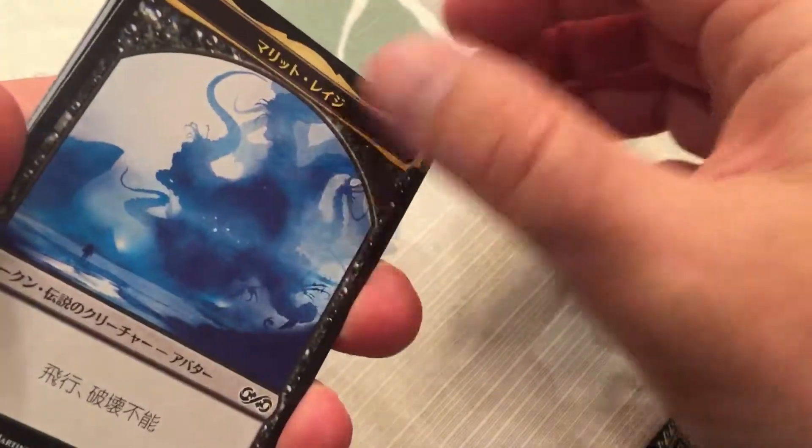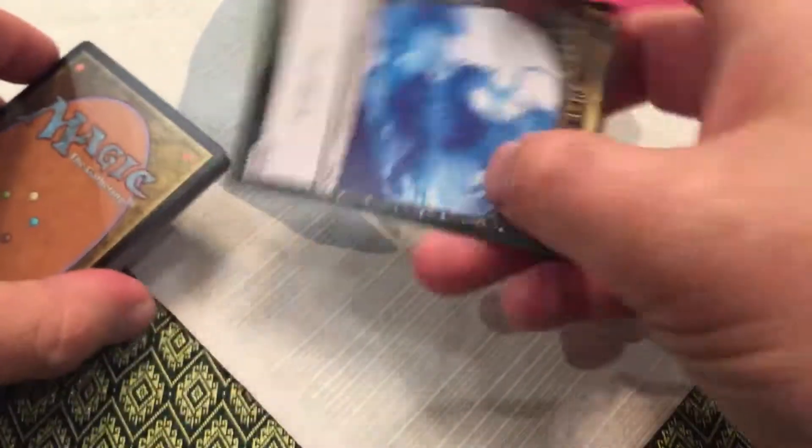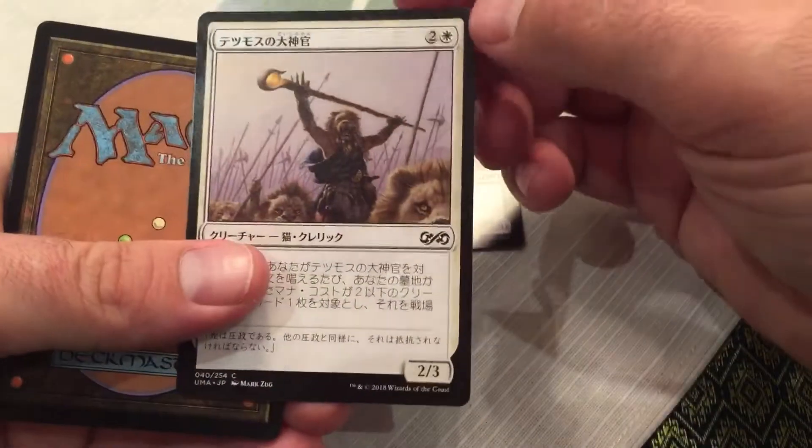Let me start with our token and stuff at the front. Ooh, a Japanese Merit Liege token — I didn't get one of those yet! Alright, so we're gonna go this way.